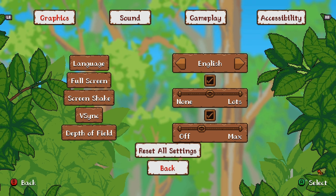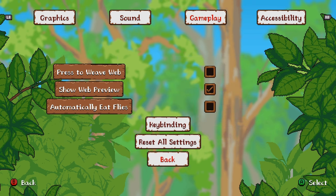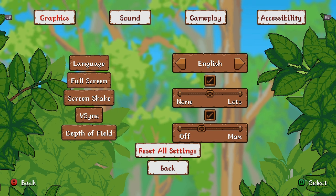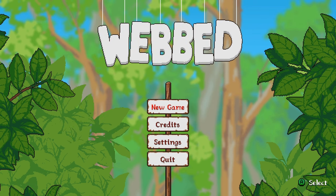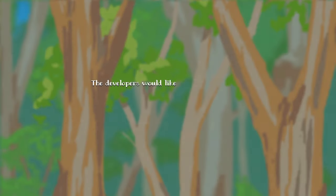I didn't realize I was on language settings. The game has an arachnophobia mode which is really funny, but I'm not going to use it - I want to play the game as close to what it's meant to be. So hey, I'm playing Web. If you don't like bugs, I'm sorry, you might want to skip this one.